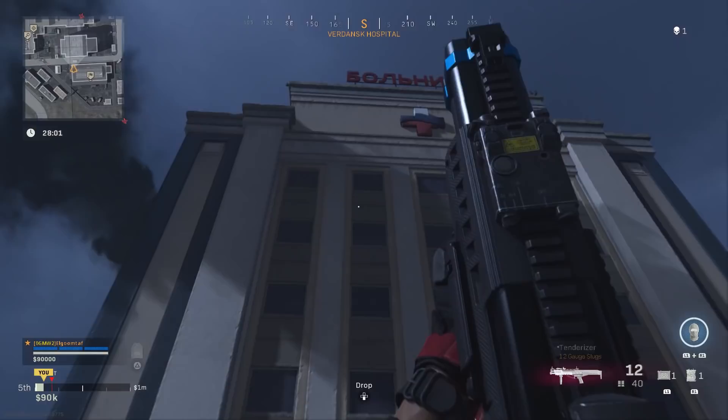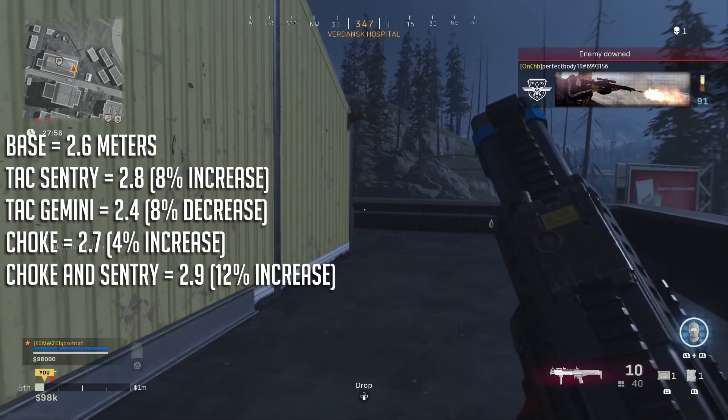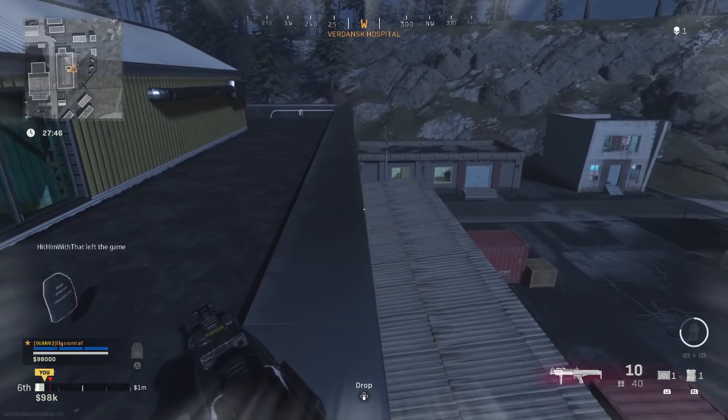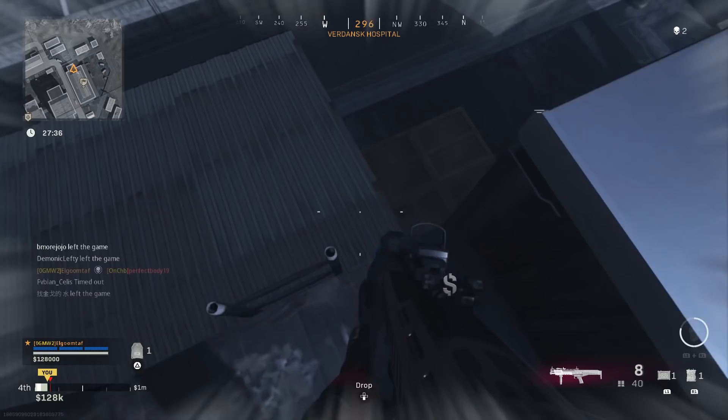Now let's take a look at the attachments that help or hinder the damage ranges. None of these attachments really help range much at all. The biggest increase was from the choke and the Tac Entry barrel, and that was only 12 percent — not really that good. This just furthers the gap between the 680 and R90, because the 680 could get around 38 percent more range with the right attachments. The R90 is truly an average gun, and attachments just don't really do that much for it.